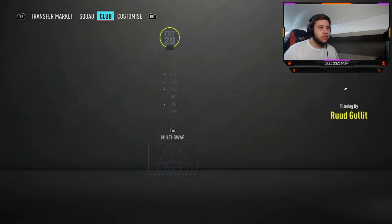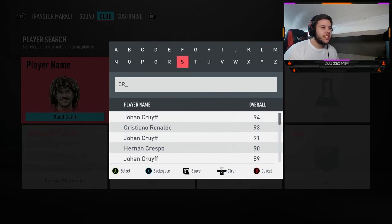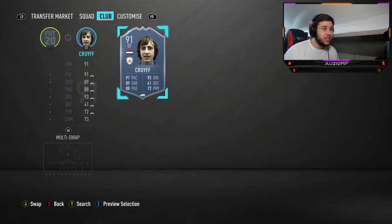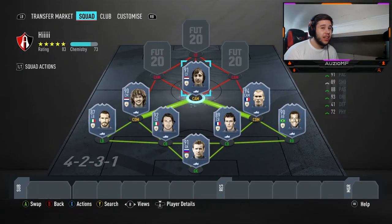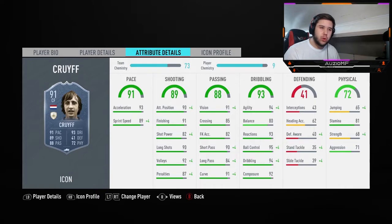A lot of people might disagree with this one, but I personally think Cruyff this year — especially this year — it's filthy. Five star five star, you don't get a lot of those. Five foot eleven — it's not the meta height, meta height is five eight or five foot nine, but with the agility, the ball control, the dribbling, the composure, you can't go wrong with this card.